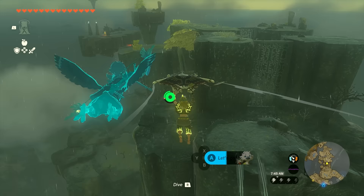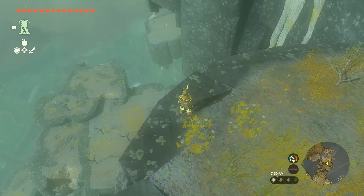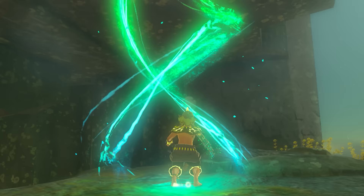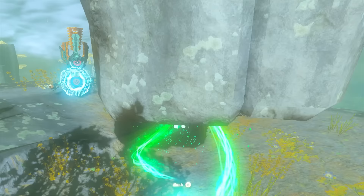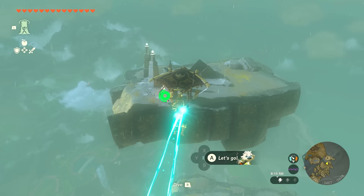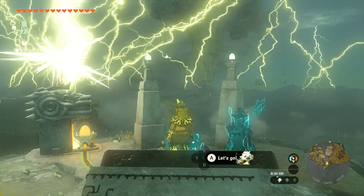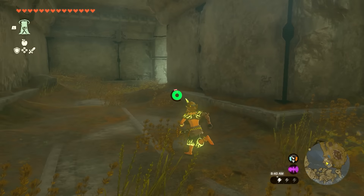Fly past the railing rather than building a mine cart to save time. Go along the ledge, past the enemies, and drop down into the small section. Run to the very end and use Ascend to get on top. Come over to the next ledge and use Ascend again, then fly across and wait for lightning — or use Shock Fruit. It'll launch you up; pull your glider, and there will be a chest to open.